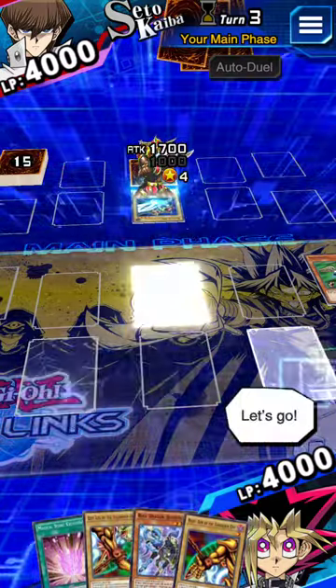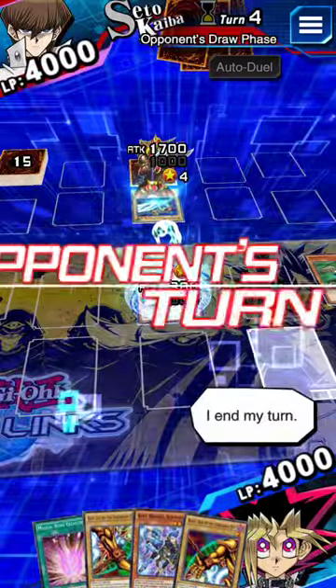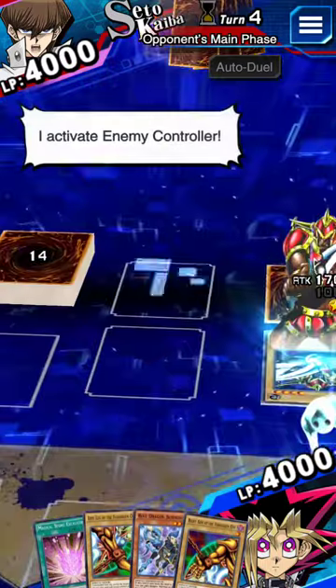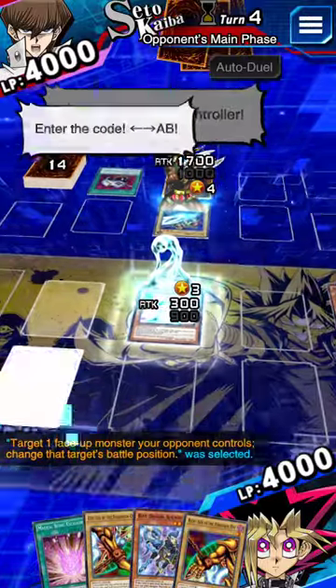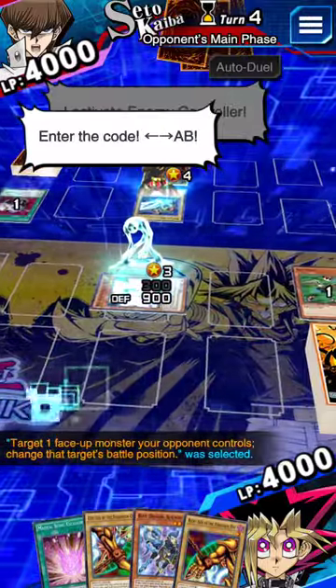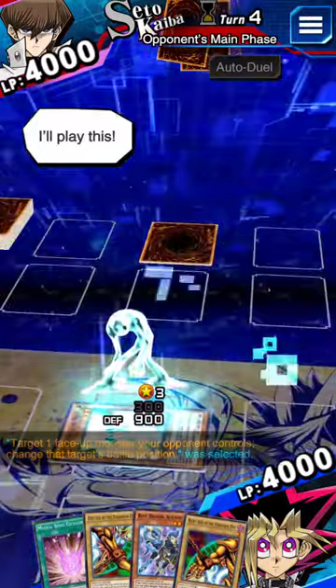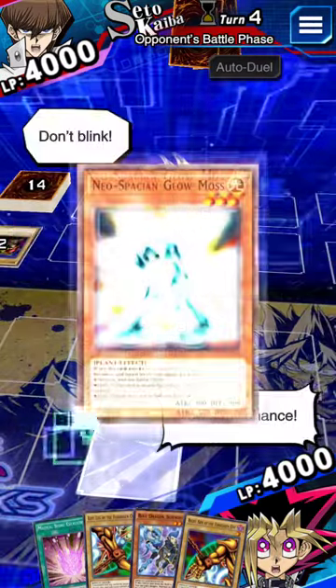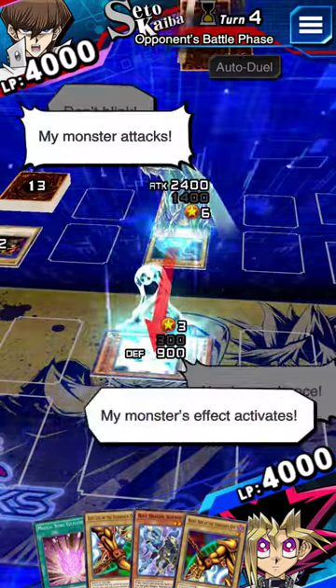Let's go. I summon a monster. I end my turn. Here I go. Draw. I activate Enemy Controller — enter the code: left, right, A, B. I'll play this. I tribute. Now battle. Now's my chance. My monster's effect activates.